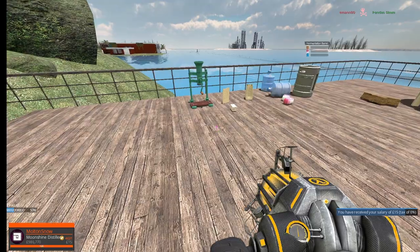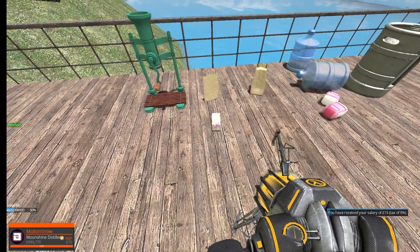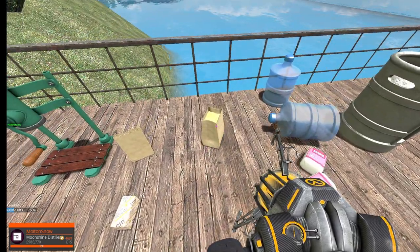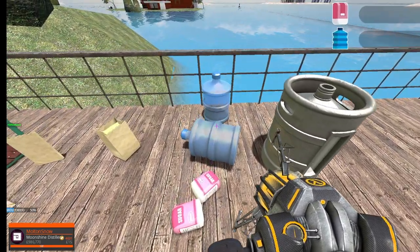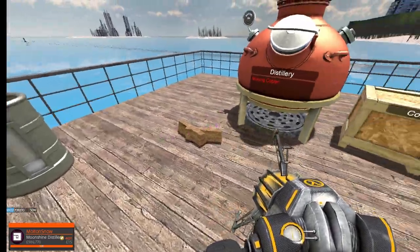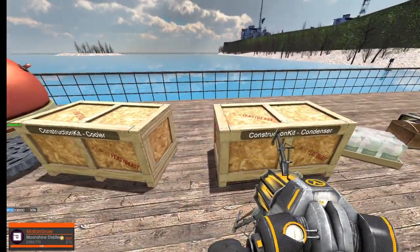Here's what all the entities look like. We've got the grinder, a paper bag, and yeast — you grind up the yeast and store it in a paper bag. Then there's sugar, water, a fermentation barrel, and wood to fuel the distillery.